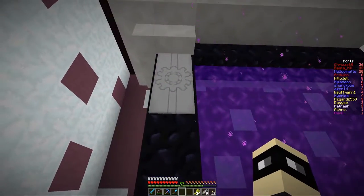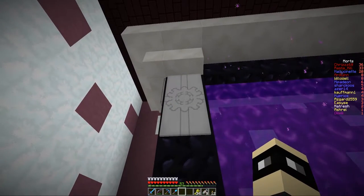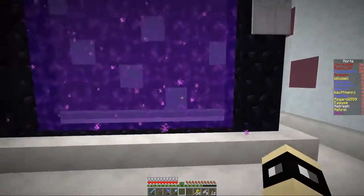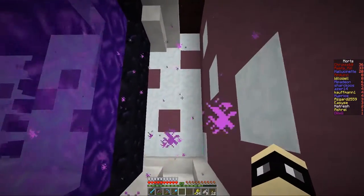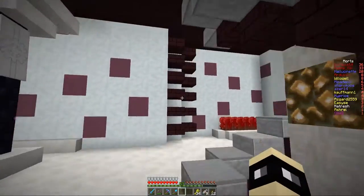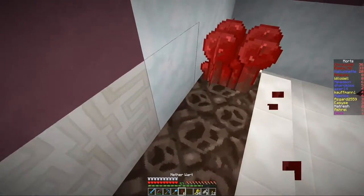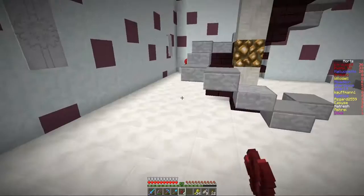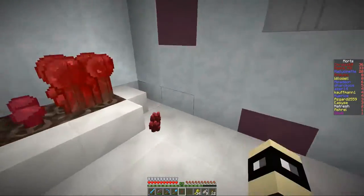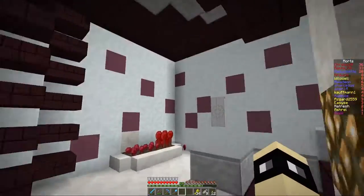Je ne sais pas trop comment elle a fait ça — c'est des fleurs, on dirait des rouages, et à moitié une pokeball à l'intérieur. Analysons le décor : nous avons de la neige, des briques du nether, de la netherrack.